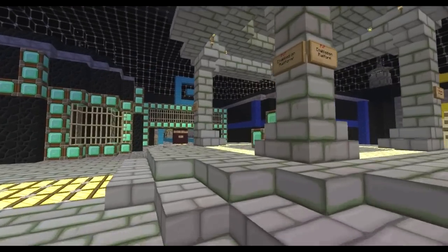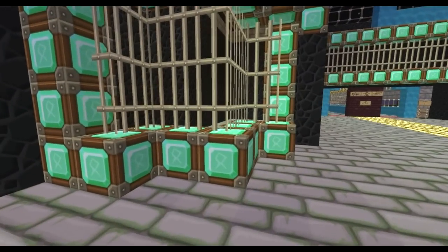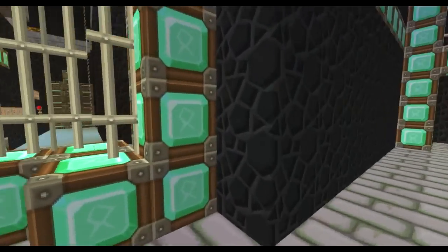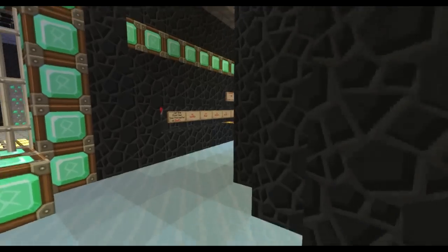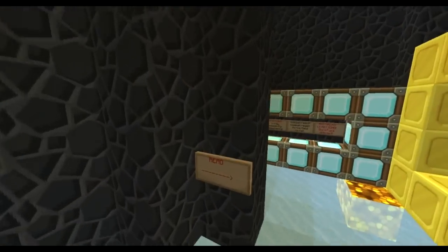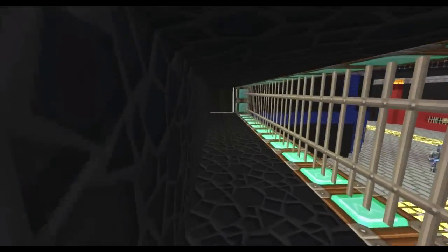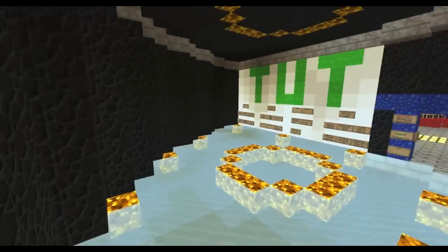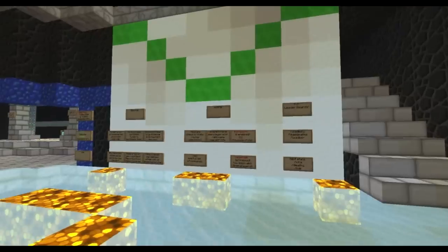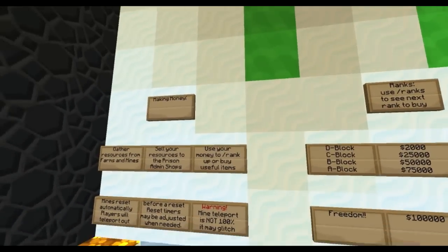Visitation. Here's basically where you start out if you are new to the prison. You spawn up in the rules section — don't break these rules or you will get banned. There's an overview of the courtyard and a little tutorial room that shows you how to do all the commands and what we offer here at this prison.